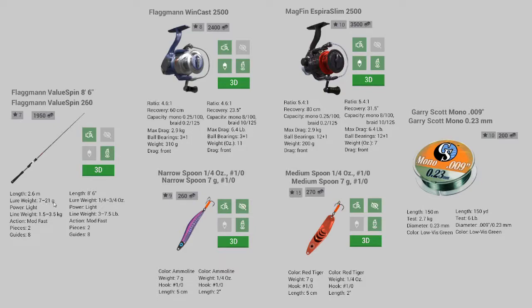7 grams out of 21. I also want to show you this medium spoon - the Red Tiger. There's another one just like it called the Lemon Tiger, which is yellow. I use these lures for other fish and sometimes they work well with walleye during the daytime.